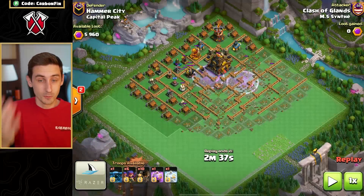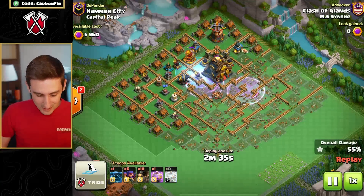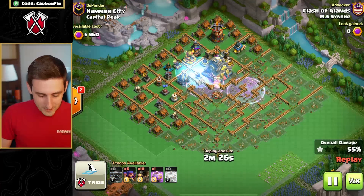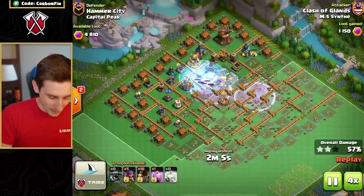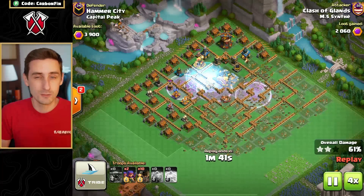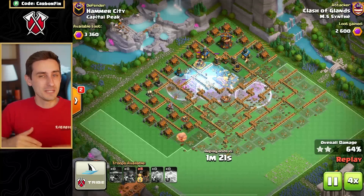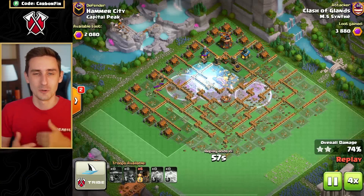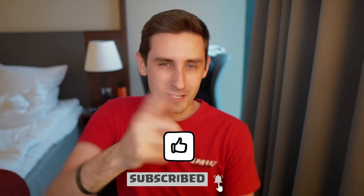One more example of Synthi hitting the capital peak in three attacks — the town hall is about to go down. He pairs the PEKKA with the frost freeze spell and then the PEKKA comes in under rage and absolutely destroys the town hall. So PEKKA with sneaky archers and rocket loons paired into the capital peak is a great use case if you want to get those bases down, earn a lot of capital gold, and climb the leaderboard with your clan. Synthi just makes it look so easy. If you enjoyed this video, hit the like button, subscribe down below, and I'll see you guys next time.